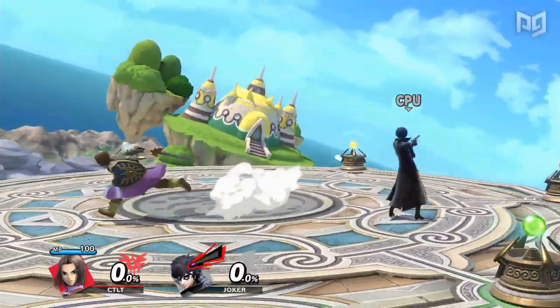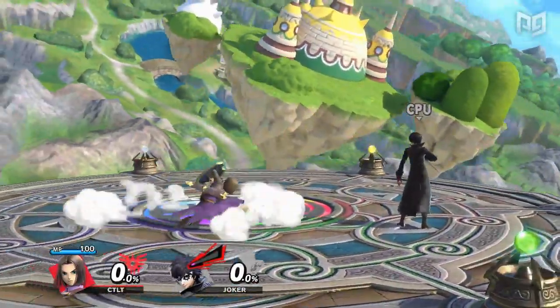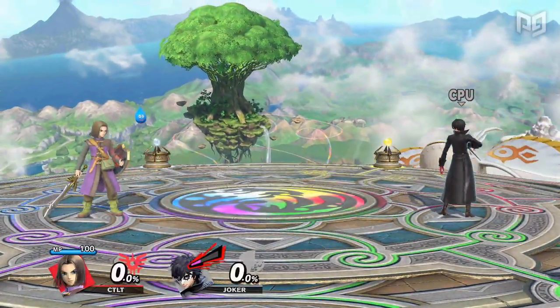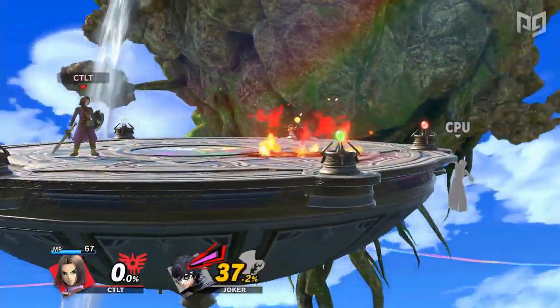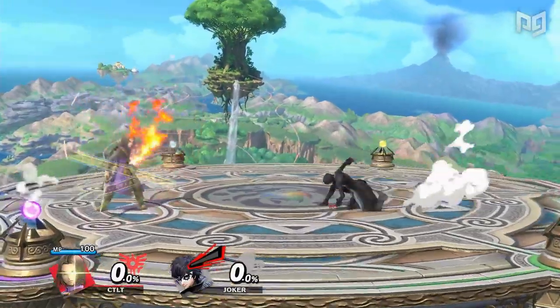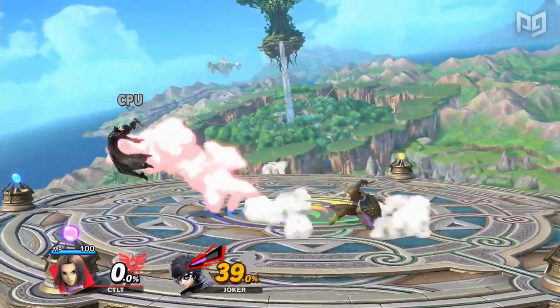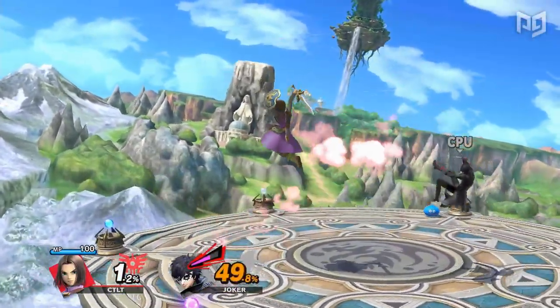Hero isn't very fast, and his frame data isn't the best either, but he does have tons of range and great zoning tools. It is very beneficial to get your neutral B, Kafrizz Charge, as this is an incredibly strong projectile that deals over 30 damage. It also has a lot of kill potential, and charging Kafrizz also encourages your opponent to approach you. When your opponent is in range, you can use spaced falling forward airs, back airs, and neutral airs to wall them out, and whiff punish with grab.